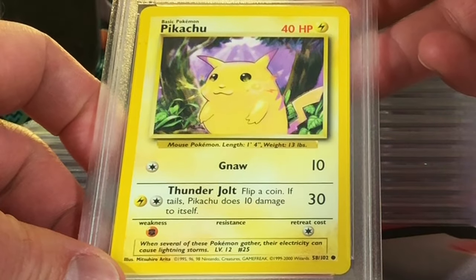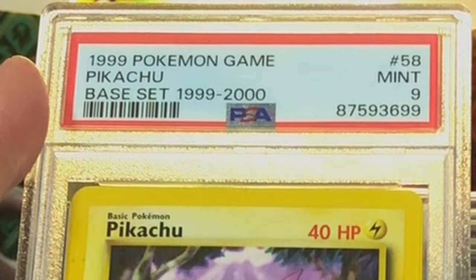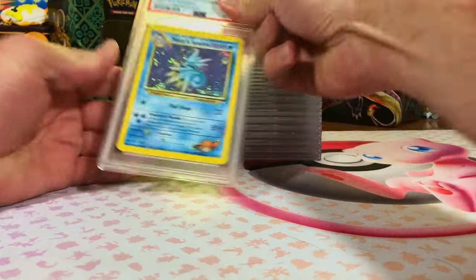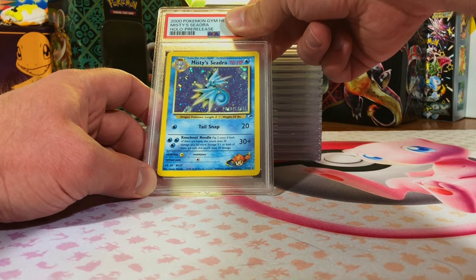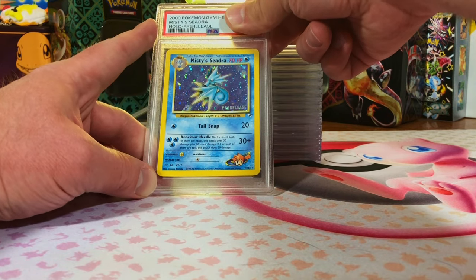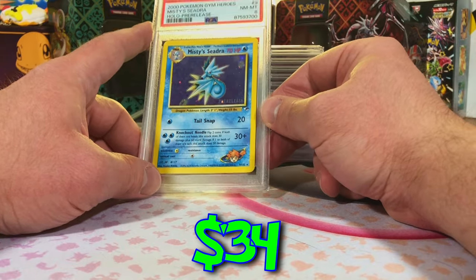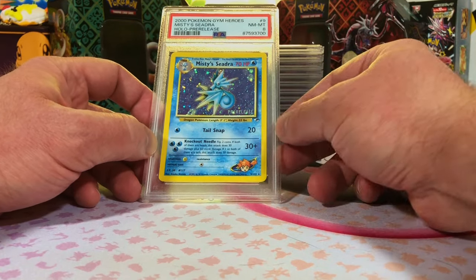Base Set Unlimited Pikachu — I'm going to go for a 10. Almost! I'll take that nine. Definitely some lightning issues. Next, Misty's Seadra Pre-Release Holo. It's definitely a nine because there were some lightning issues on the back. I don't think it's an eight, but we'll take the eight and not complain about it.